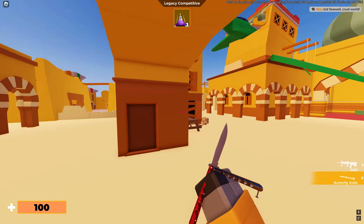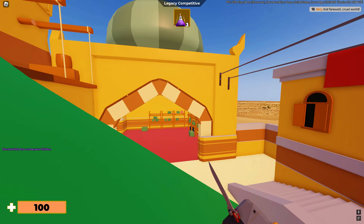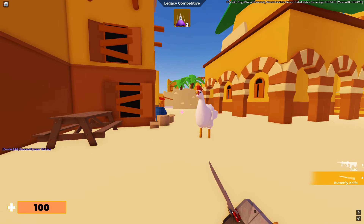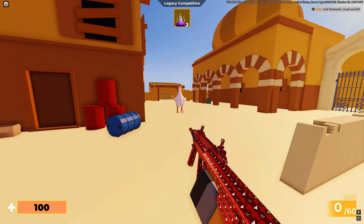Hey guys, welcome back to another Arsenal video. Today we're going to be using the creator panel to spawn in chickens into Arsenal servers. This chicken has a ton of health and as you can see it actually kills you, and we're going to try and see if we can kill it.